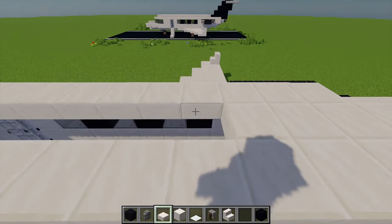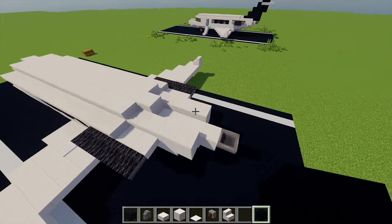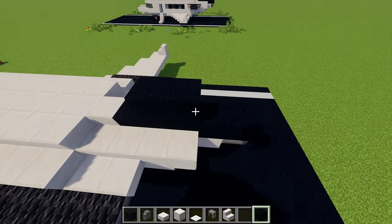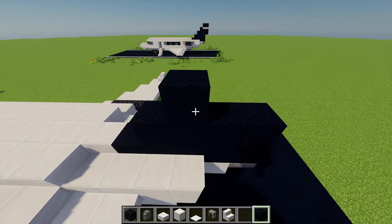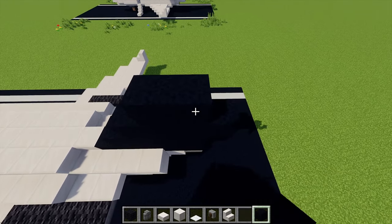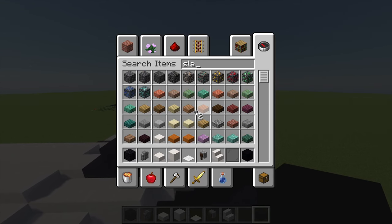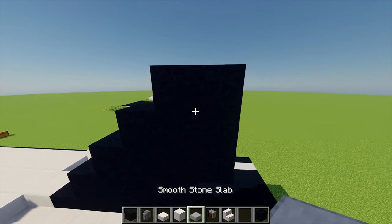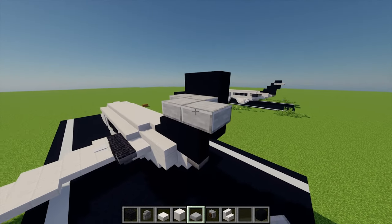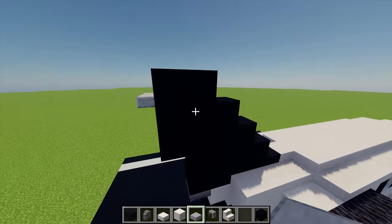Finally, with some more quartz slabs I'm going to fill in this area here. Then for our tail, with some black concrete I'm going to go across five blocks just here. Next up I'm going to go across four, then another four, then another block, go across by three, then two more black concrete on top. I'm also going to grab myself some smooth stone slabs - on these two blocks just here I'm going to place two slabs and then zigzag this out so you get some sort of pattern like this, repeating that on this side.